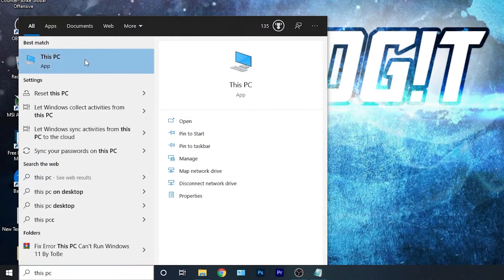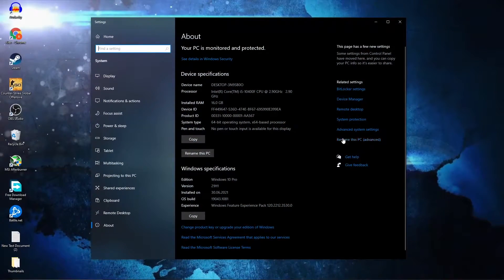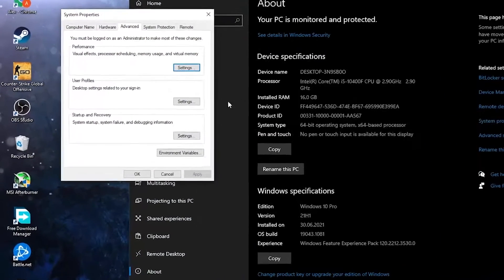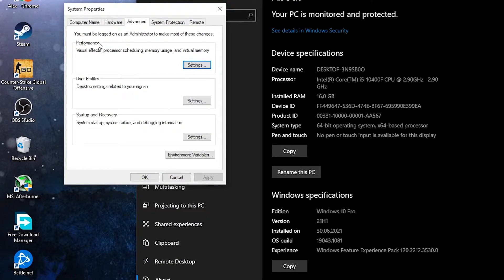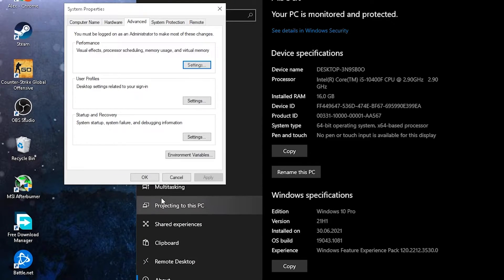Go here, type This PC, right-click on it, press Properties. Here go to Advanced System Settings — this page will pop up. On the Advanced tab under Performance, press Settings. Here check Adjust for Best Performance, then press Apply, OK, OK again, and close the page.